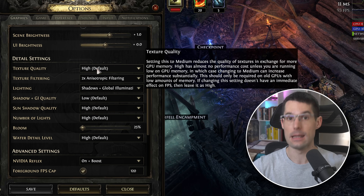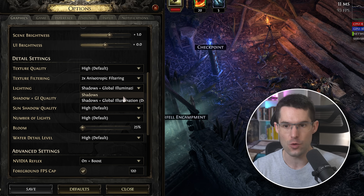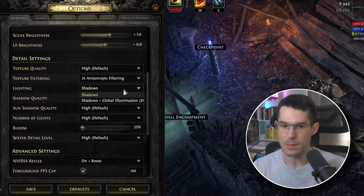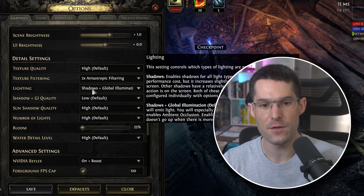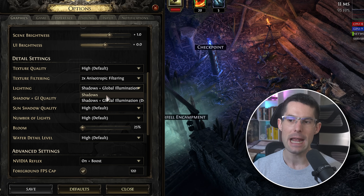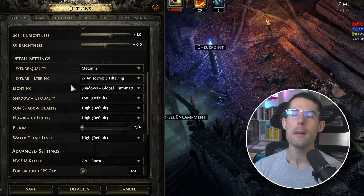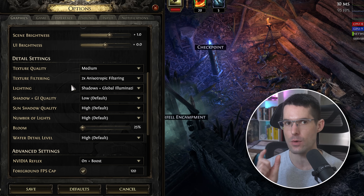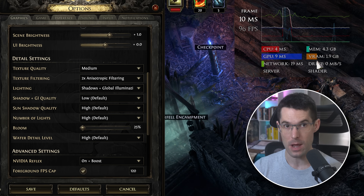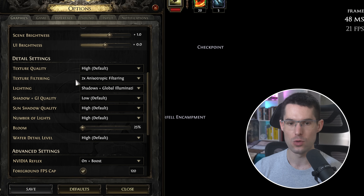If you're struggling to hit 60 FPS, turn off global illumination — I instantly gained 20 FPS. The game will look drastically worse, but if you just want to play without struggling, that's the biggest performance gain you can get. It's the same with PoE 1 — it looks gorgeous with global illumination but you can turn it off if needed. Texture quality might also help if you have very low VRAM. Interestingly, GGG achieved only 1.9 GB VRAM usage on a modern title, which is honestly unheard of.